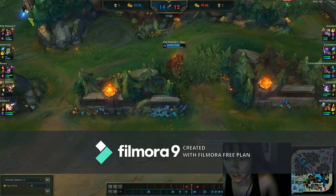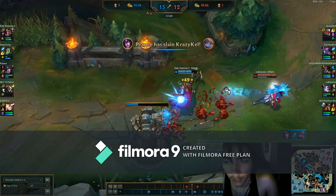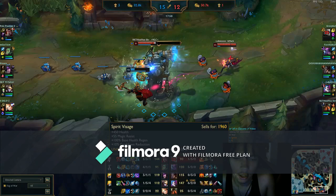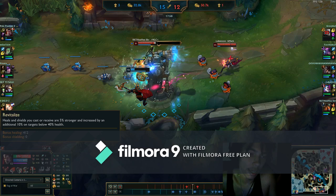I play the wave. Jinx pokes me a little bit. At this point in the game I already have my Frozen Mallet and Spirit Visage. Spirit Visage is a vital item — its unique passive increases all healing by 30%. At this point in the game I've already healed 412 bonus healing at 17, 18 minutes.